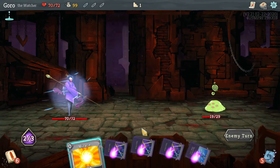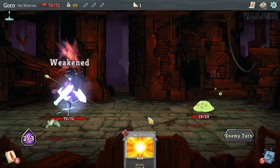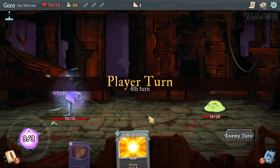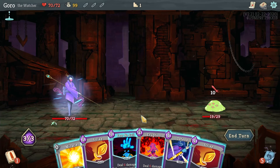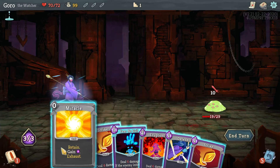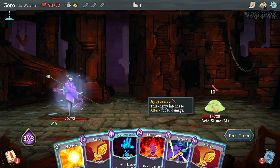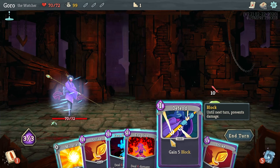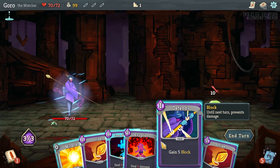I particularly like how the slime has multiple eyeballs and each one blinks independently. Each slime eyeball has two brains! Makes you wonder — what does the slime do, does it read at night? And if it does, can it read faster with more eyeballs? My question is how does it get to sleep?